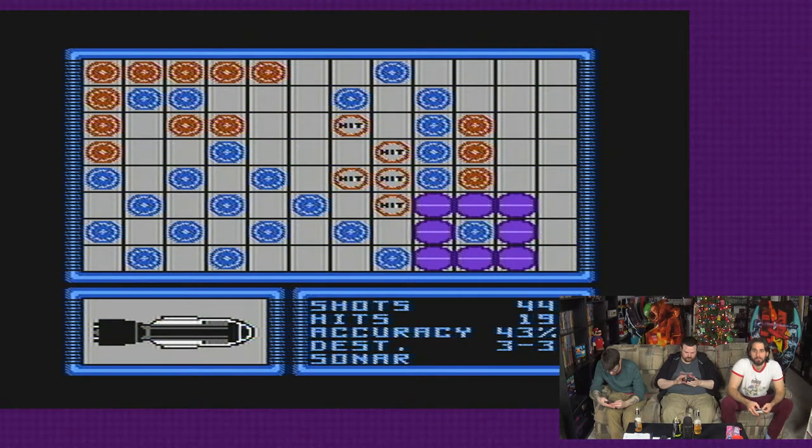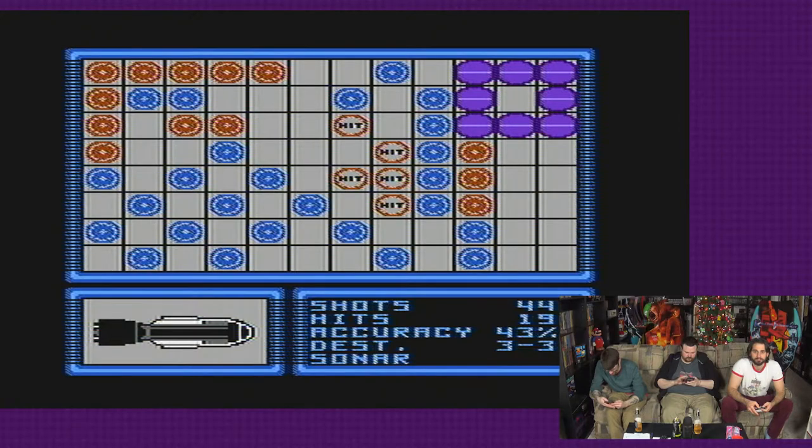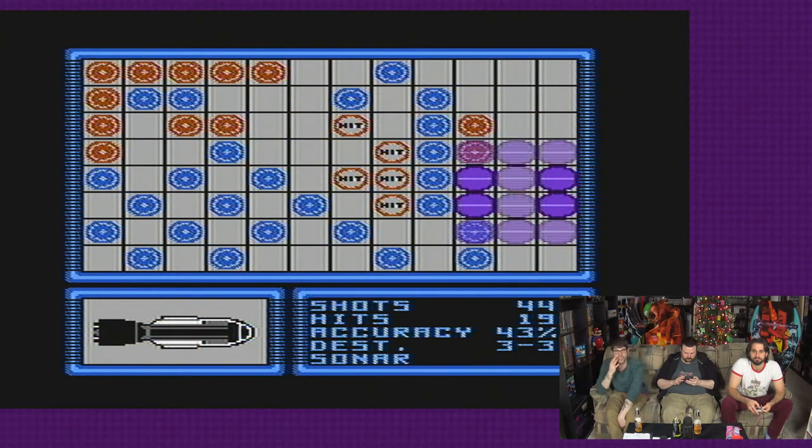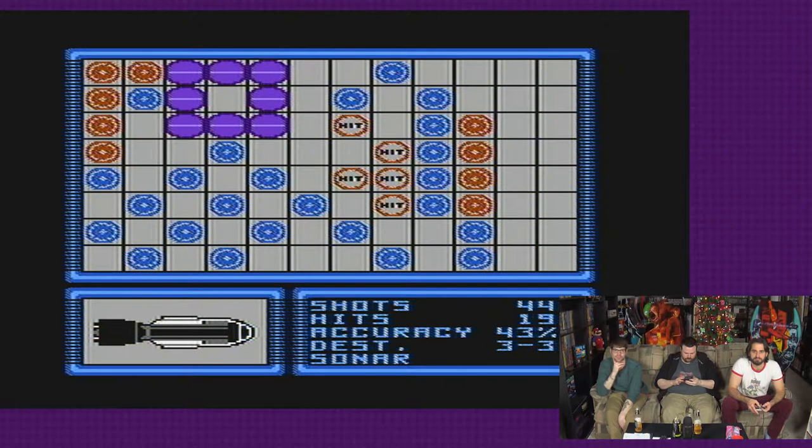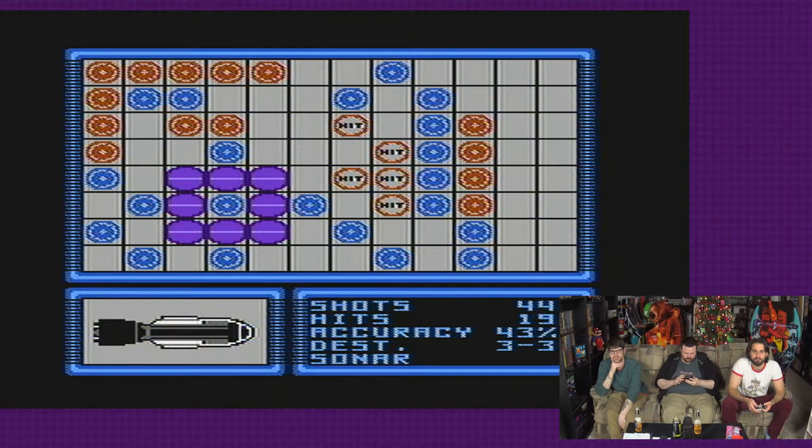The instruction manual for Battleship for the NES — I used to be able to find it right away, and now it's not coming up. Whatever ship that the L-shaped one belongs to. Oh, that's right — you're looking for the sub.